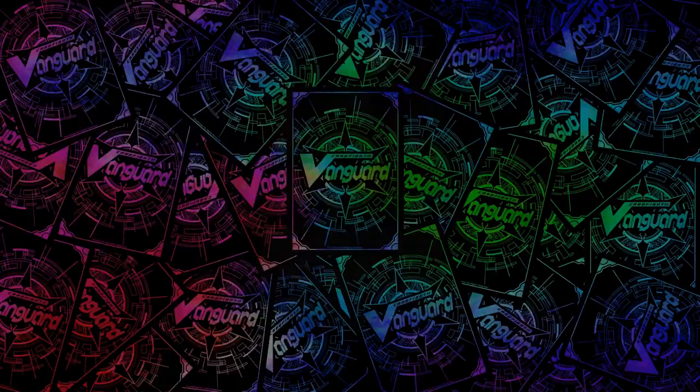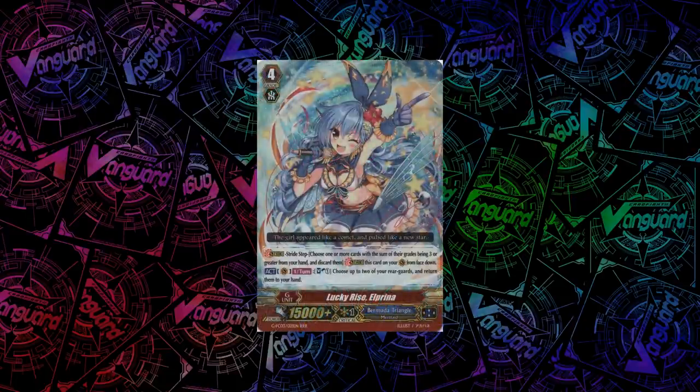For Bermuda Triangle, we have Lucky Rise El Prina. Her skill is a once per turn Soul Blast 1 and return 2 of your rearguards to your hand. Instead of being an on-stride Soul Blast 1 return 2, she's an act skill, which is much better.